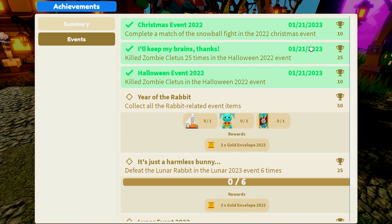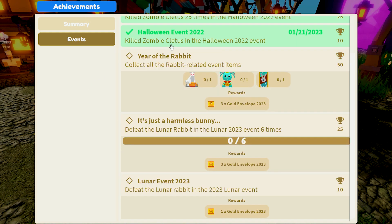Killed zombie Cletus 25 times in the Halloween 2022 event — I got that, so 25. And then the Halloween event, killed the zombie Cletus at all, so it's 10. So that is extremely, extremely cool. There are some that I didn't get. I know there's a snowball — like complete the snowball fight 25 times — I didn't actually get that. I'm pretty sure I should've, but I didn't. So that's upsetting, but that's okay. But there are these new achievements as well that we can get.